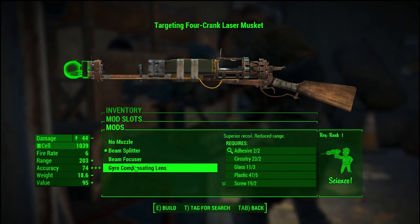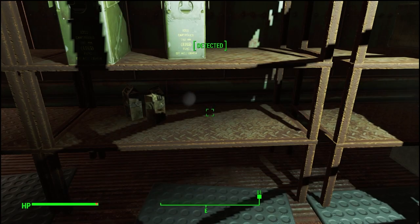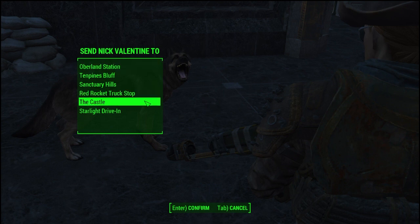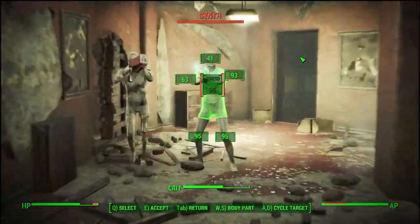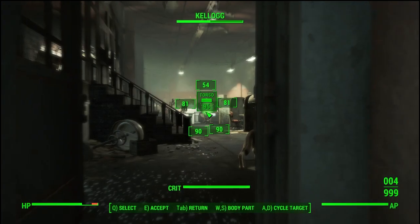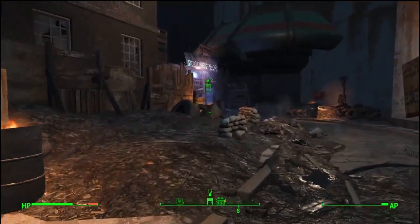After I saved Nick, I went back to Red Rocket to make some changes to my short-range gun, because I was getting fed up with the fact that the beam splitter has non-existent range. So I swapped out the beam splitter for a gyro lens. After that, I broke into someone's house and stole one of his cigars, then followed the dog to Fort Hagen. I kept Dogmeat with me in Fort Hagen — sometimes you just want a buddy. Fort Hagen really wasn't much to talk about since the synths go down in a single shot. The main draw of the laser musket is being able to load multiple cells in a single shot, so cranking it four times will pretty much kill most enemies in one shot. I disintegrated Kellogg.